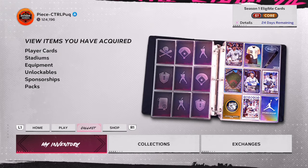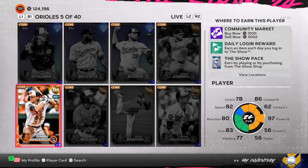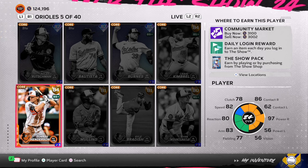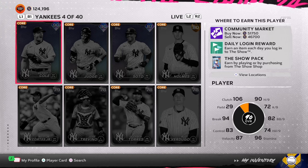Gunner Henderson is at 3,100 stubs. I'm going to let him rise another 24 hours and then sell him off for guaranteed profit. The 82s are over 1,000 stubs, and you're spending 700 to 750 stubs — that's guaranteed profit.